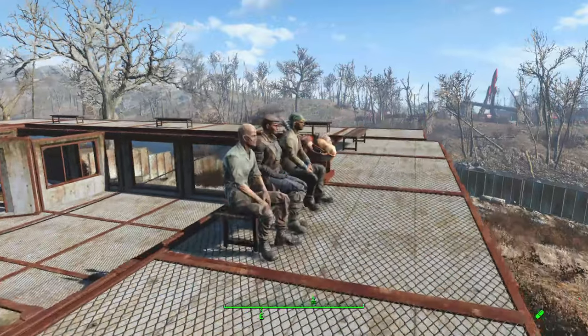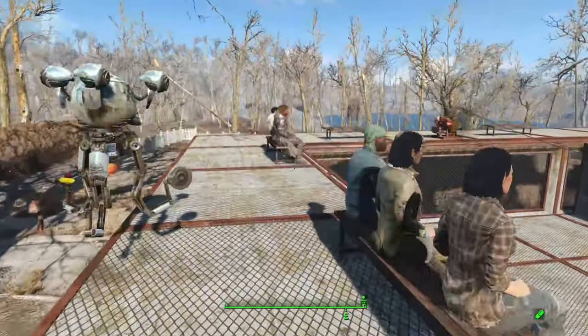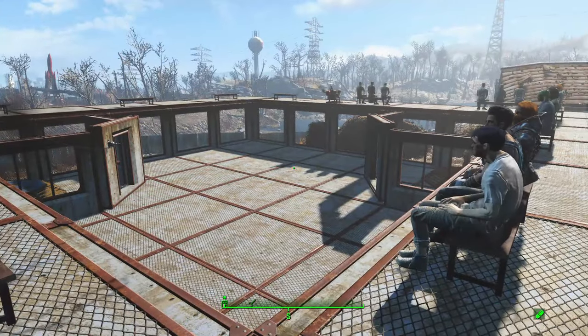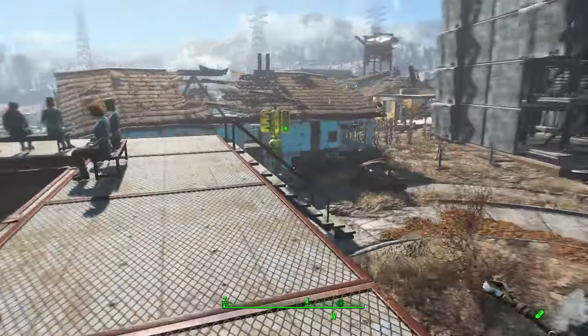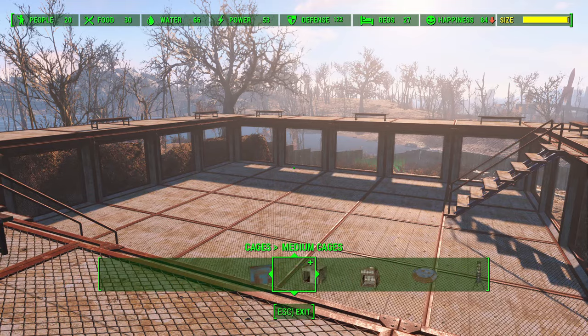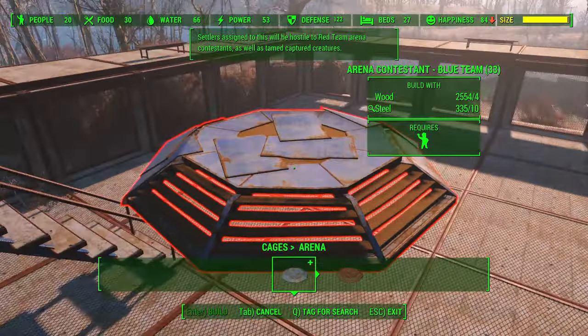You can see I've got benches all the way around circling my cage. If your seating is elevated like mine is, you will need some sort of staircase in order for settlers to get up there, because most of the time they won't just teleport up. You'll need to guide them via a staircase. We'll talk about how to get spectators in their seats in just a bit, but let's continue with the arena building.